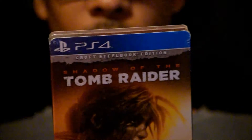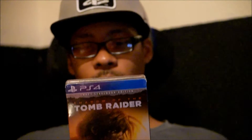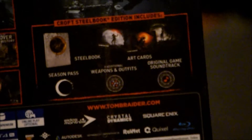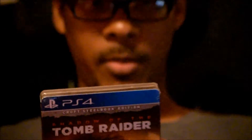You get new weapons and outfits, you also get an original soundtrack as well — a digital version of the soundtrack, which I'm sure is a code for it. And then you get art cards. The art cards seem to be — look at the back of it right here — the art cards look like the covers of all three of the Tomb Raiders for the origin story.